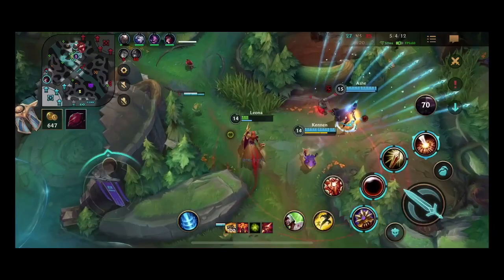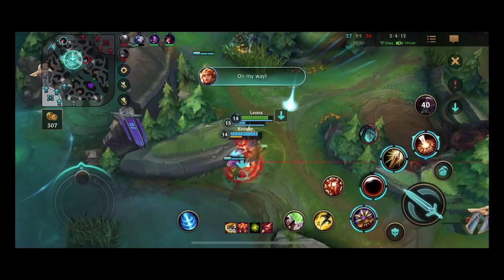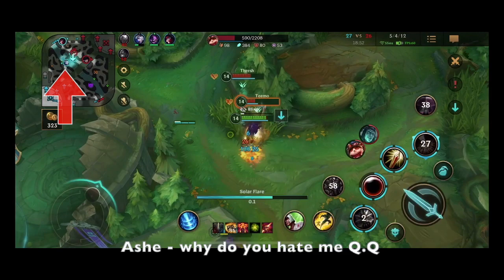After chasing for so long, the enemy team actually manages to come back and fight my team again. I was about to help and realized the situation isn't good, so I take my own advice and let them do their own thing. The fight is so long that I make it back from the fountain to help out. I go in assuming my team has my back, but Ashe just walks away.